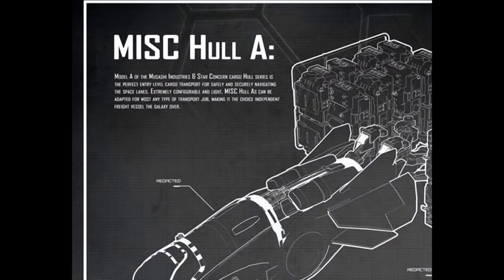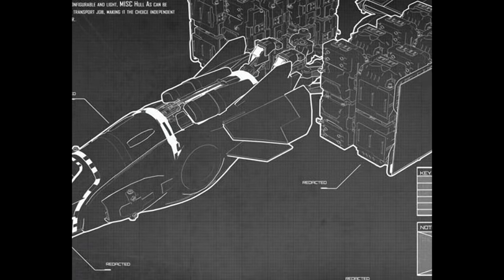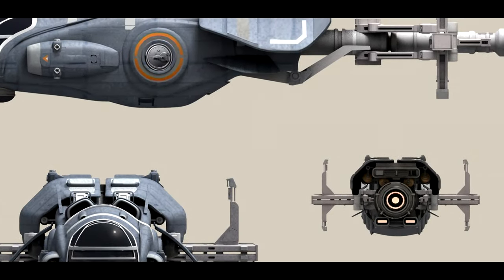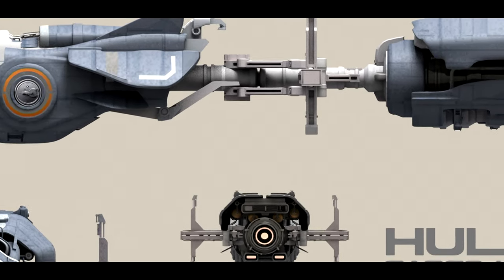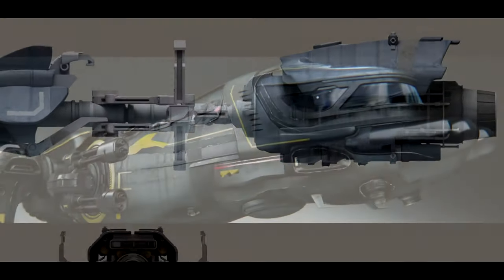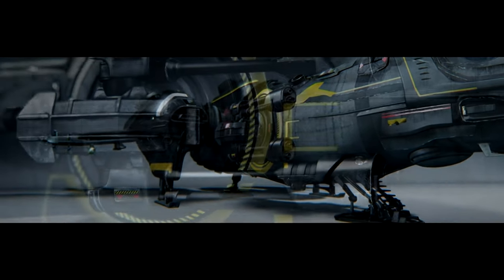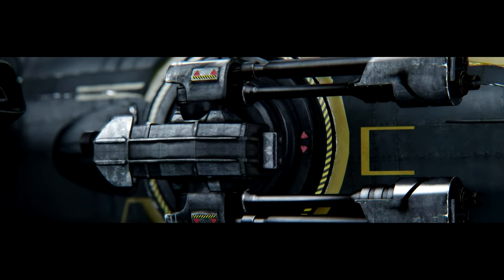Starting with the Hull A — it's a very basic ship. A crew of one can carry 48 cargo units. It's very small and affordable, one of the first ships you could pledge for, for under $100. Now I do want to shed a little bit of negative light on this particular ship. The negative side, at least for me personally, was that the cargo capacity on this particular ship is the same as a Freelancer. The Freelancer has the same cargo loadout but comes with some pretty decent firepower and can better defend itself in a dangerous situation.